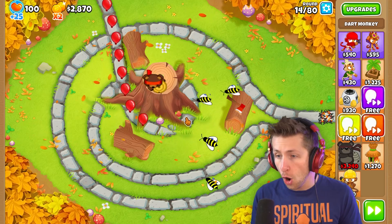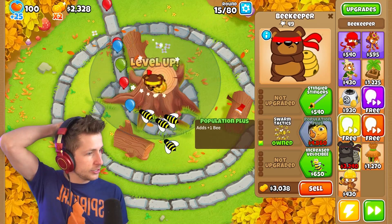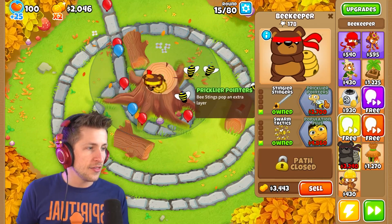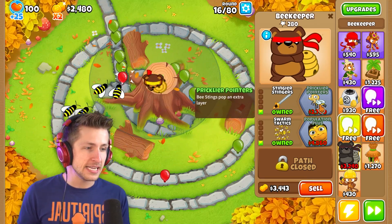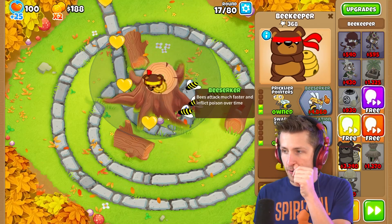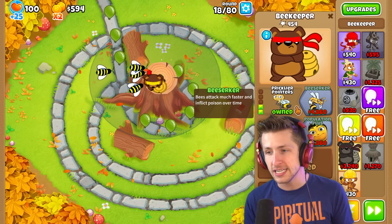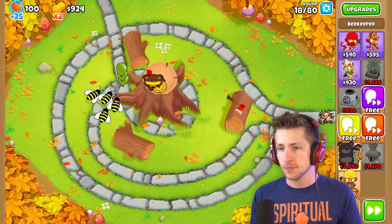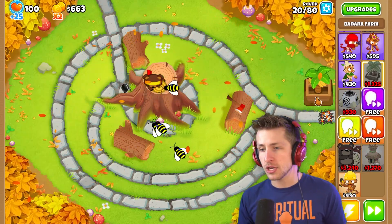We gotta sell the dart monkey. Oh my gosh, this guy's kinda nasty. Let's get Nearby Beekeepers Attack 5% Faster. Population Plus is 4,000? Alright, let's get Stingier Stingers and then Pricklier Pointers — bee stings pop an extra layer. That's actually gonna be pretty nice. It's $2,700, that's kind of expensive. Bee Zerker — bees attack much faster and inflict poison over time. We're probably gonna want more beekeepers and some banana farms, because holy cow, these are expensive. Who knew being a beekeeper would be so expensive?